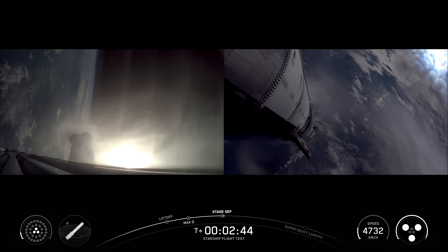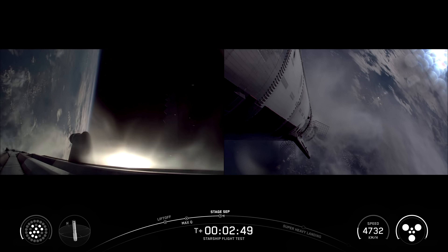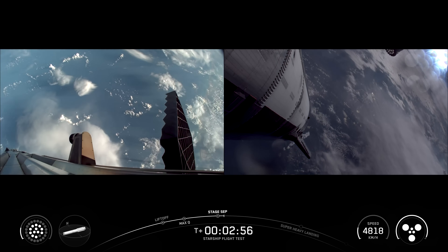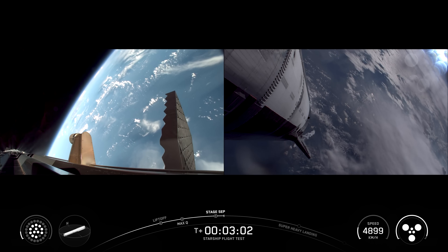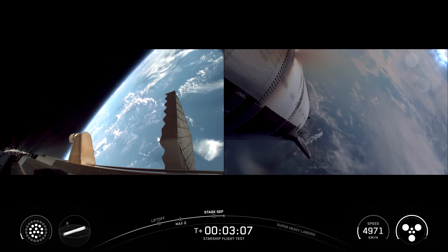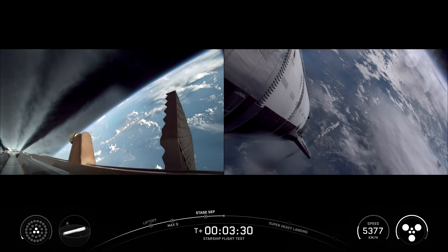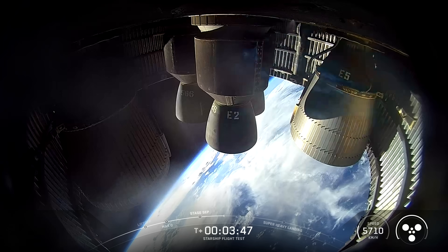Let's just watch and listen. Ship ignition. Stage separation confirmed. We've got six engines running on ship. Booster is doing its boost back burn, continuing now towards its splashdown site in the gulf. We are seeing all six Raptors lit up on ship — three vacuum optimized, three sea level — all looking good. There's a view into the business end from the ship.